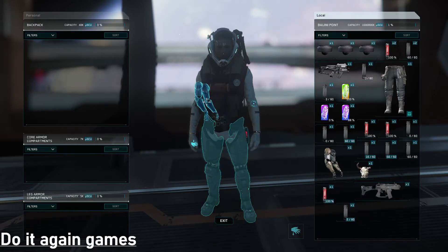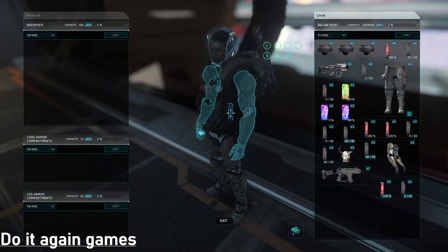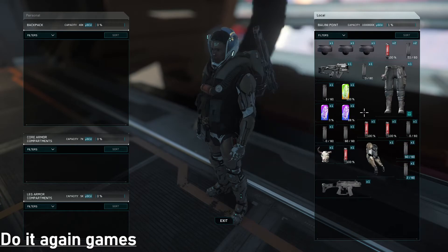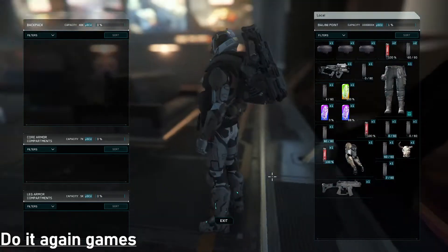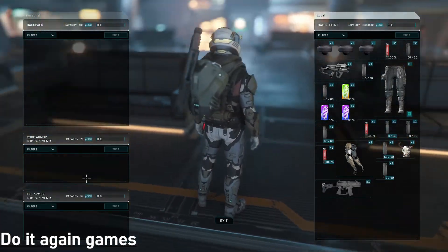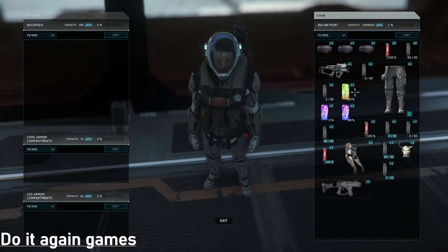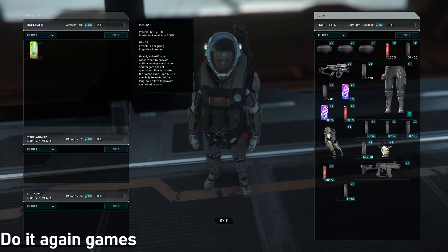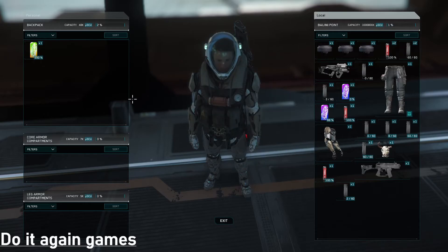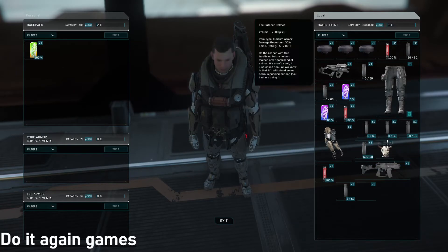Throw on some legs and some armor, then throw on a couple of magazines. Always take medical pens — even if a bad guy doesn't kill you, you could kill yourself on accident. Then you'll have your backpack inventory. For example, if your character might get thirsty and you're going on a 20-minute mission, throw a drink in there for yourself.